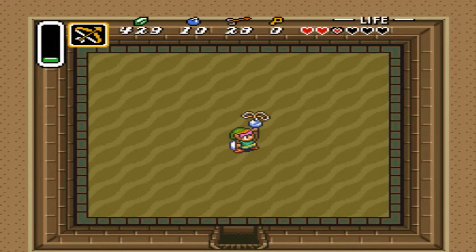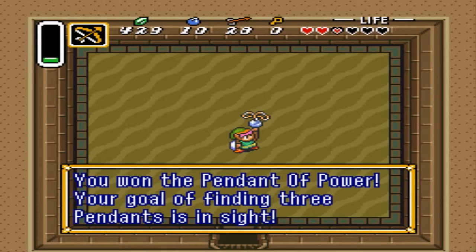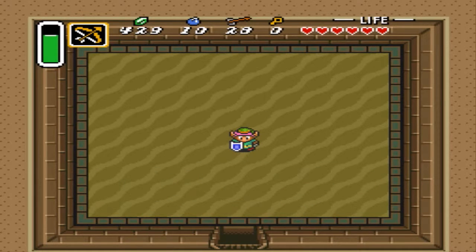As my reward, I get this shiny blue pendant - the pendant of... I'm going to say wisdom. Power. Blue is power? Okay. Only got one more to go. Golly, that was rough - that was a difficult dungeon. I really struggled a lot more with that dungeon than I should have.